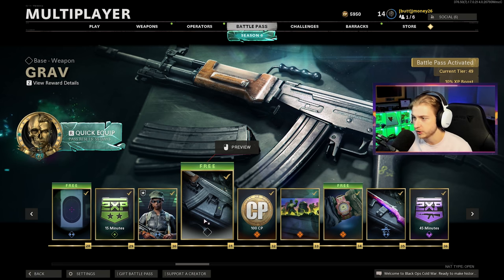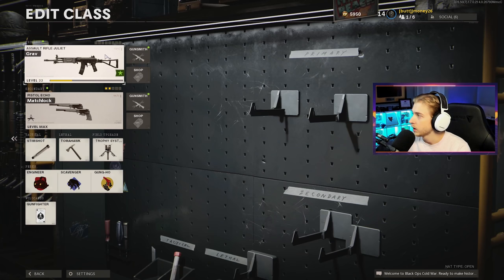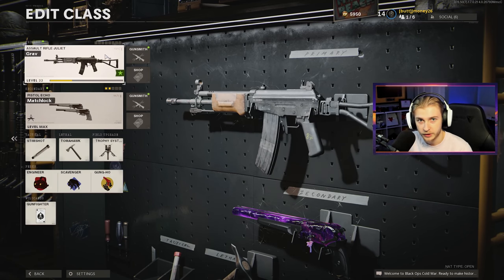I bought the little bundle that gave you the extra tiers, then I had some leftover tier skips. I went ahead, got the Grab early, and we've used it a little bit in Zombies. If you want to see that, I'll have the link to that livestream when season 6 went live right here.